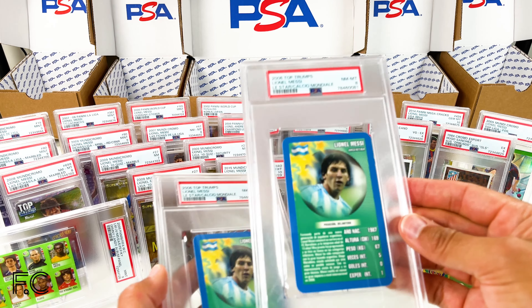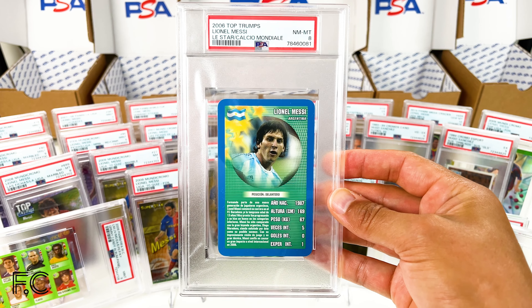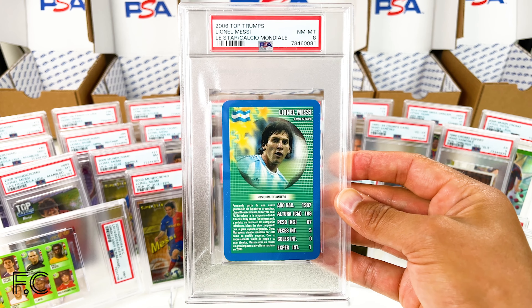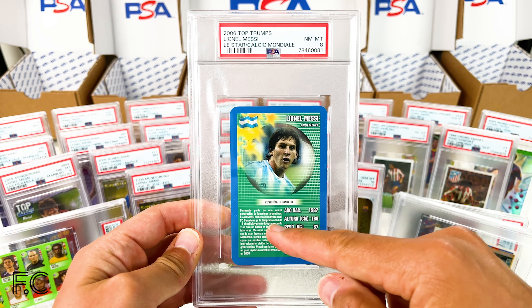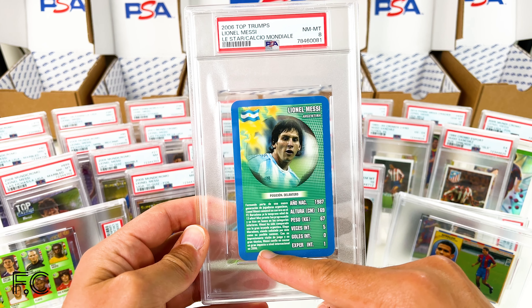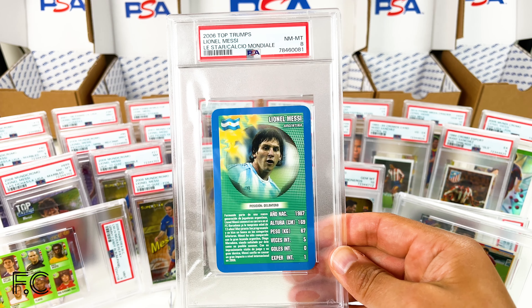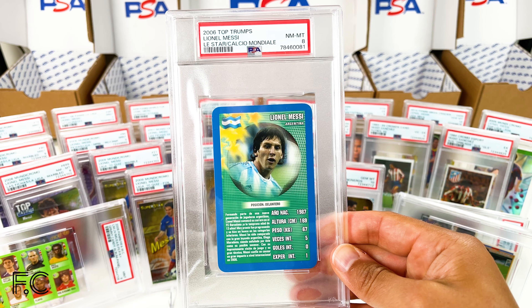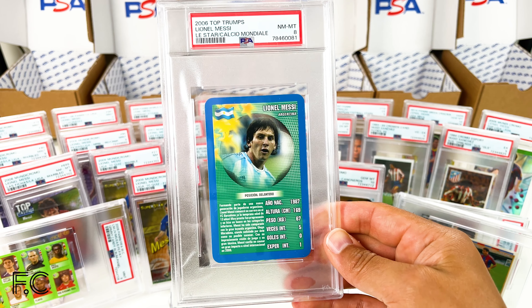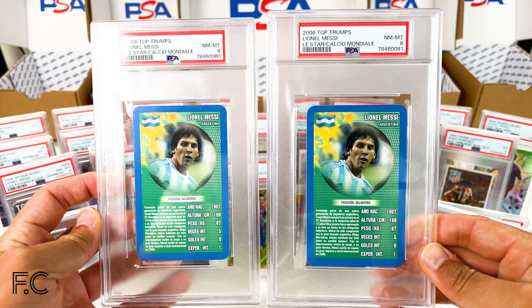We also have some oversized holders with these cards as well — these ones do need to be oversized as the cards are so large. Top Trumps 2006 Messi — this is under debate whether it's 2005 or 2006. It actually does say some text here that says we're looking forward to seeing the impact he has internationally in 2006, so it could be 2005 that these cards were produced. That's a PSA 8, and we've got two of those, both PSA 8s.